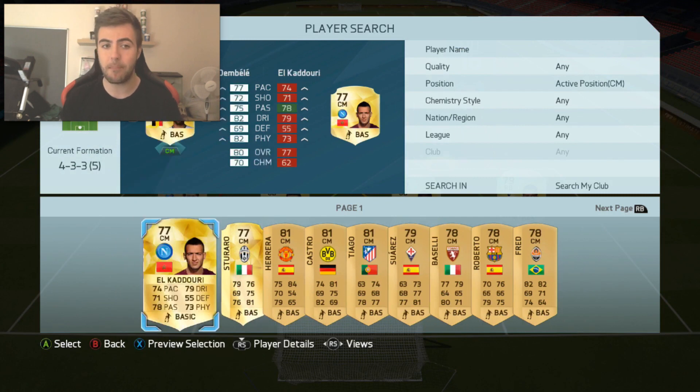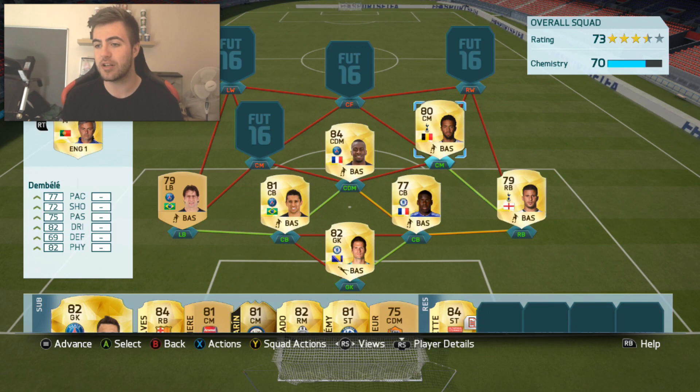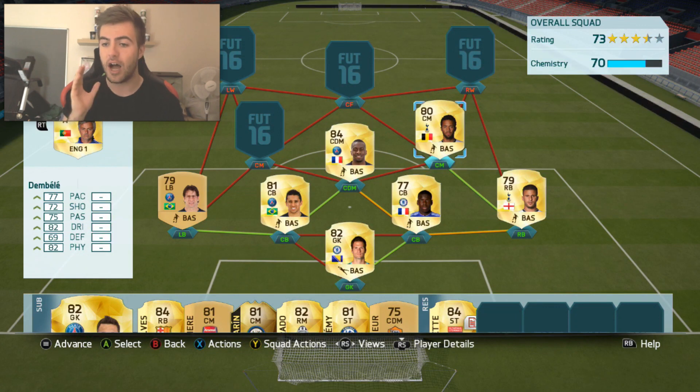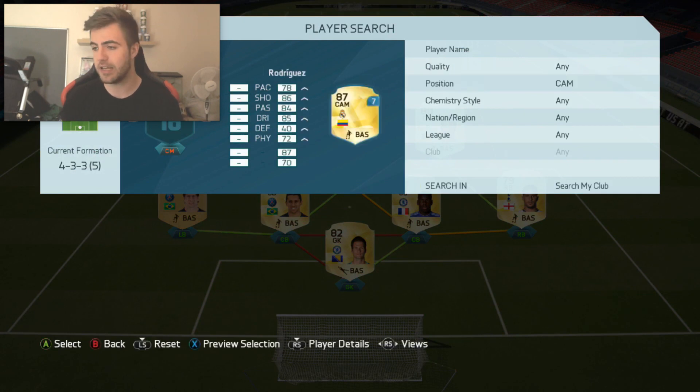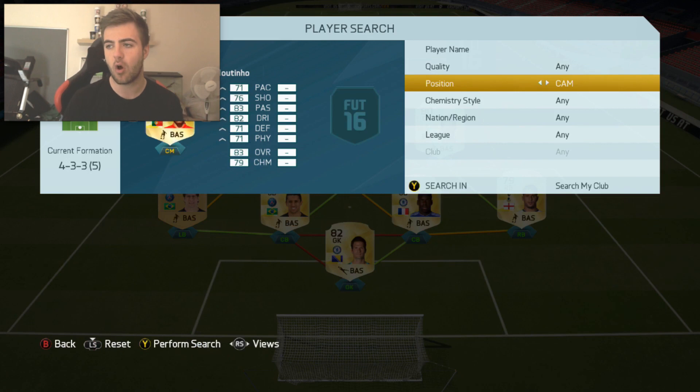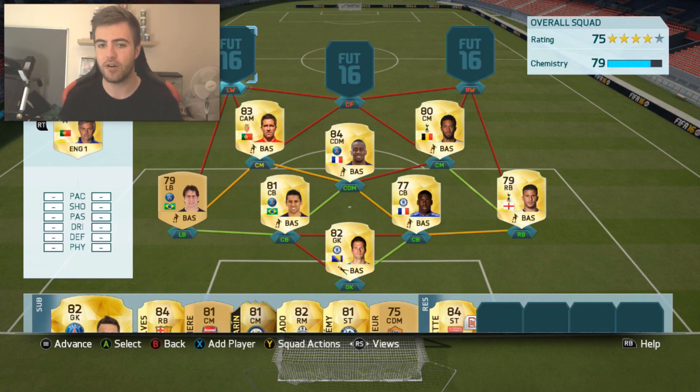Right centre mid, we have Moussa Dembele. I've always been a big fan of Dembele — even going back to the days when he was at Fulham with his centre-forward non-rare card, absolutely love him. He's a really fun player to use in the games too. I did upgrade from Wilshere to Dembele as I went along. Left centre mid, we have Joao Moutinho — an absolute beast in the game. He gets the strong link with Deco. All stats above 71, amazing passing and dribbling, 4-star skills — very fun to use.